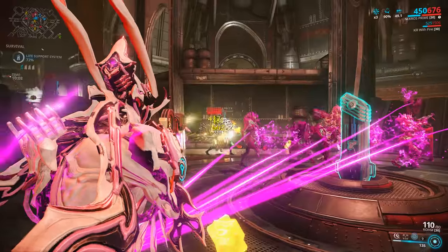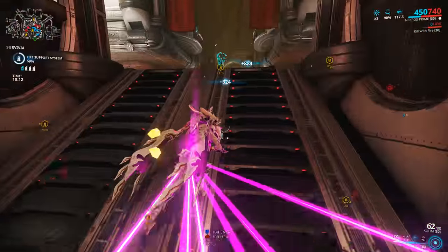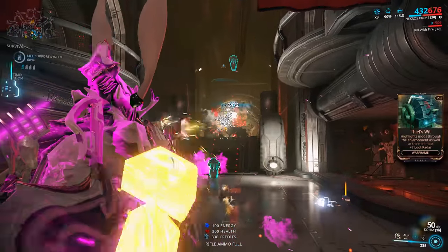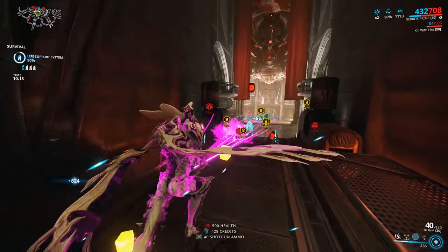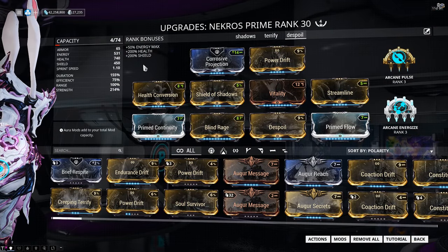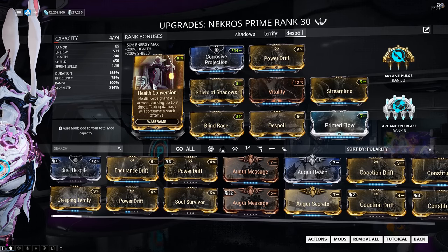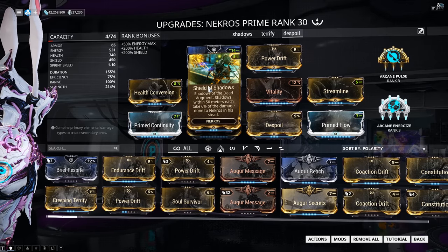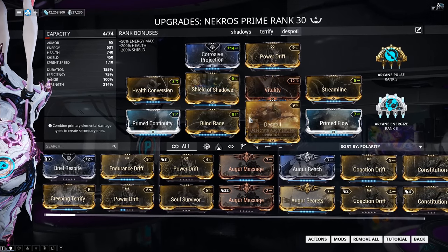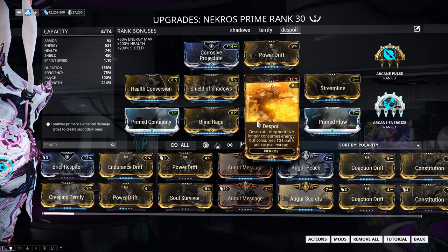This is the same build I ran on my hour-long Mot survival for my combo video, and I only left that mission because I got bored — Nekros didn't struggle one bit. This is my current Nekros setup; it has both the Despoil and Shield of Shadows augments equipped. If you want just a Despoil build, drop out the Shadows, lower your strength, and go for much more range and efficiency. But this setup is great for solo Kuva farms on the endless missions or even in squads.